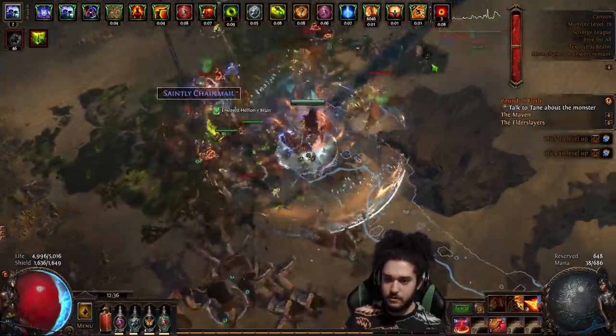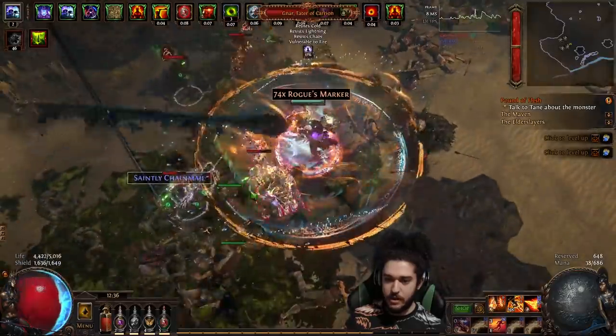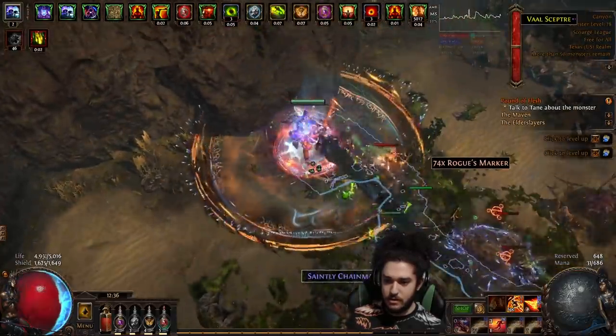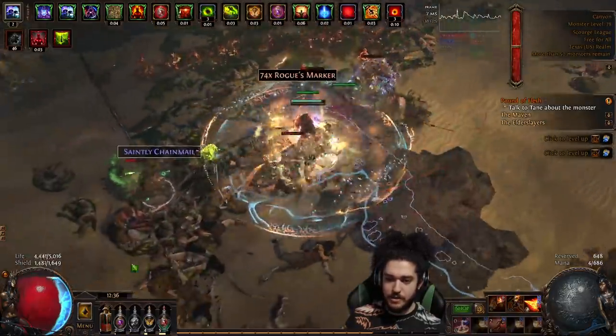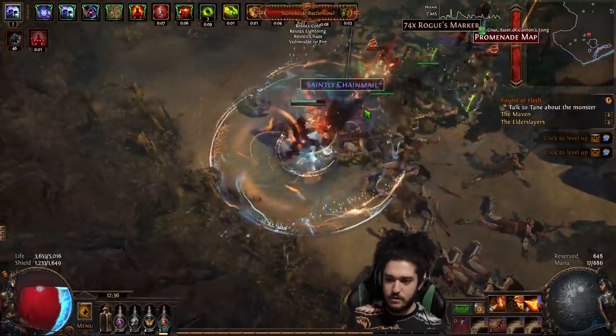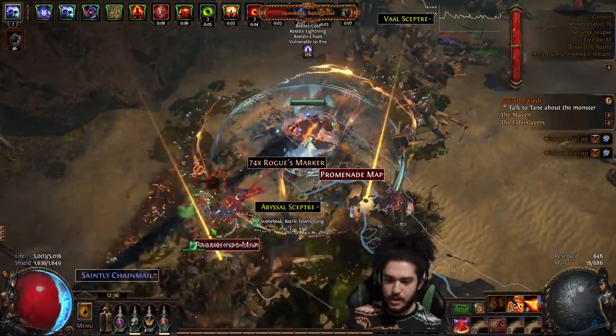It's double boss Canyon in red tier - that's a little spooky. No remove bleed and bad chaos res, okay.